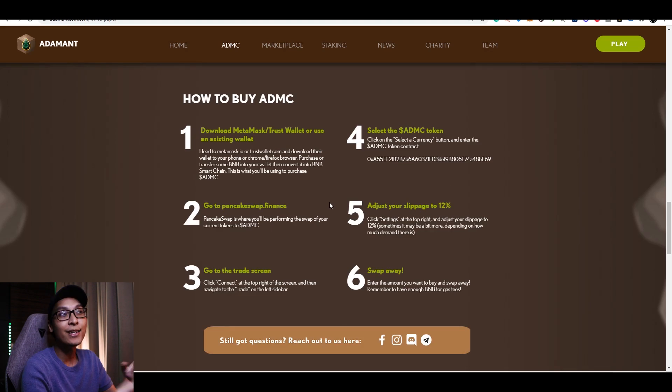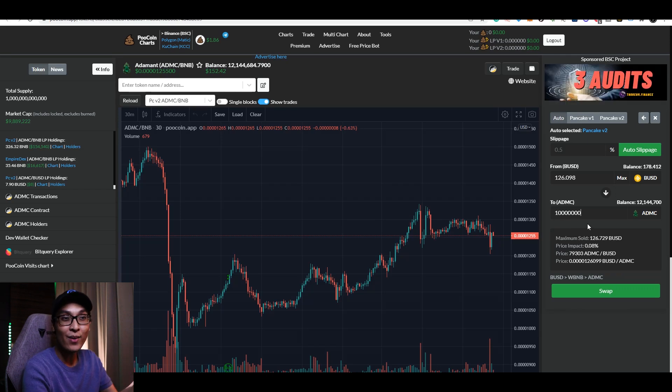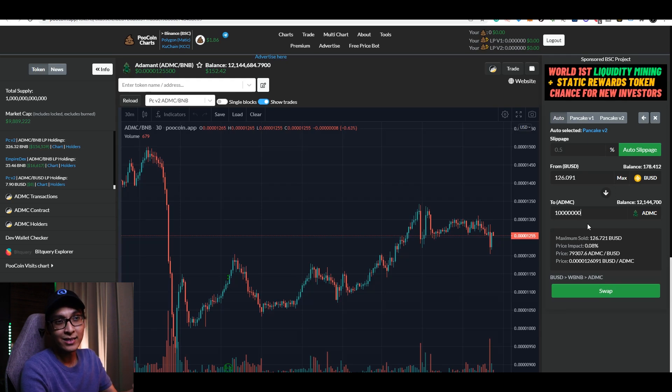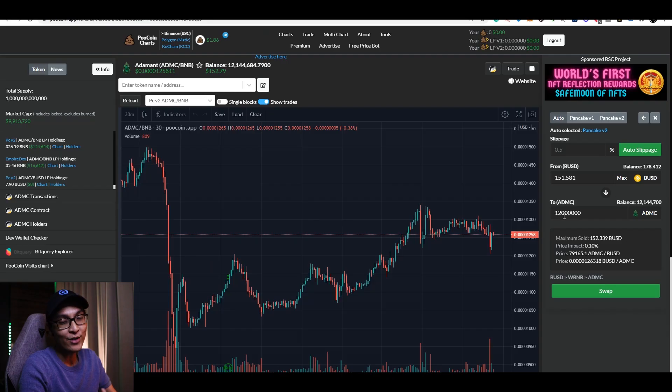Over here, you can see that there's an instruction for you guys to buy the ADMC since there is a burning mechanism which I have previously told you. And try not to make the same mistake as me — do remember that you would need at least 10 million ADMC in order for you to play this game. Do not actually buy exactly 10 million since there is about 12% in fees, and you would want to actually purchase about 12 million, which actually costs you about $150 in order for you to start the game.